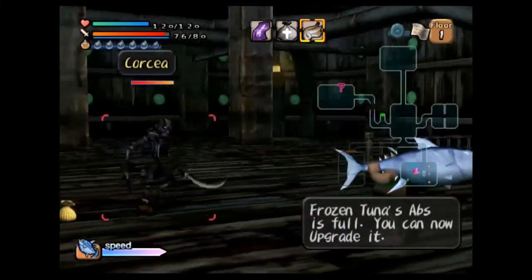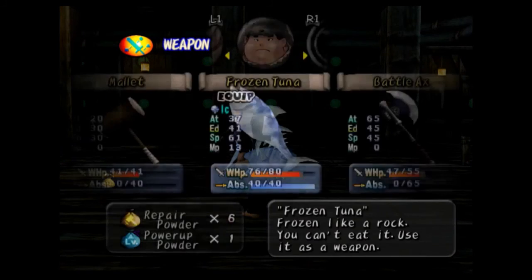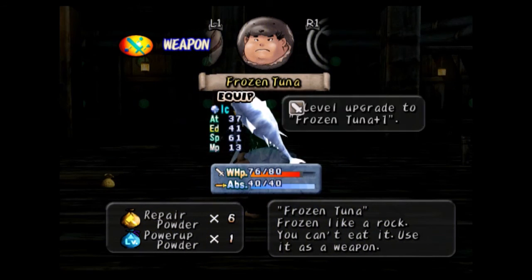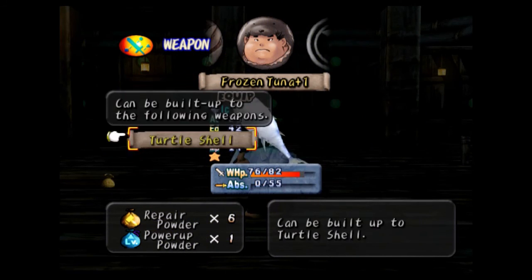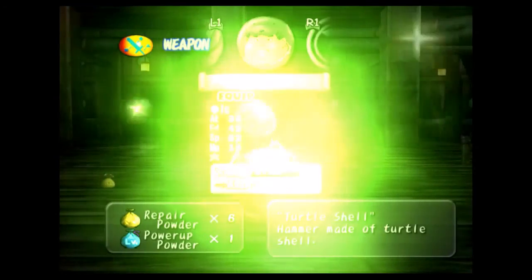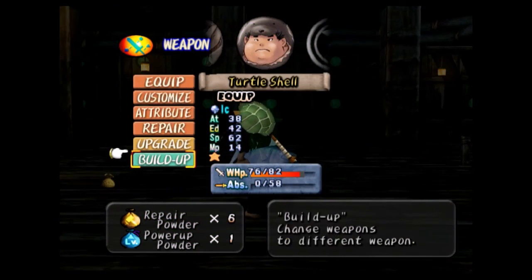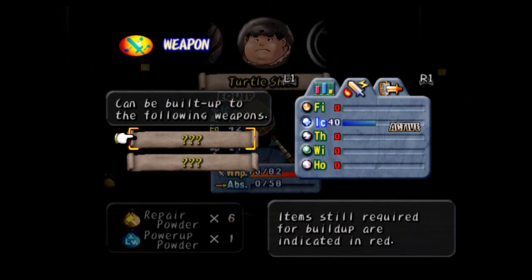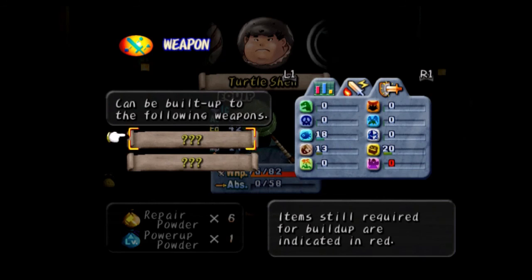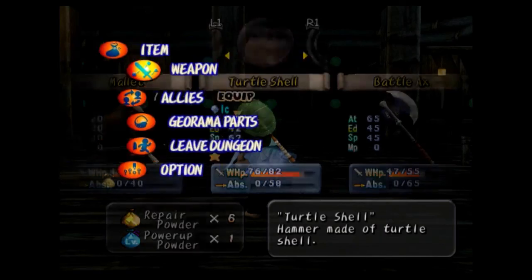There we go. Now I can upgrade — I need to use this mallet. Let's make this frozen tuna a turtle shell. I need attack... one, I think, turns into a magical hammer. This one appears to be an easier one. I'm going to have to look up what each one becomes. I know one one becomes a battle axe — that's for sure.